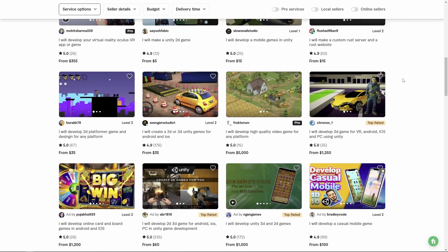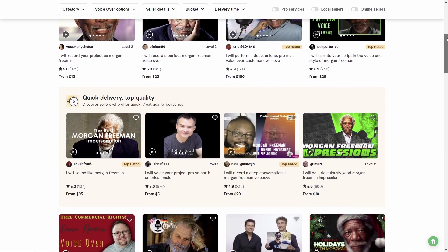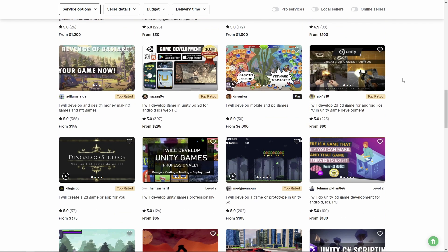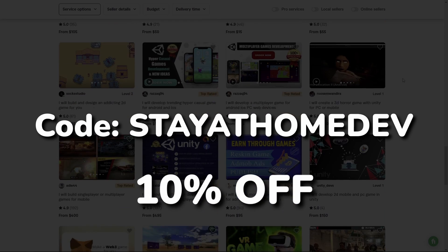I want to thank Fiverr for sponsoring this video. Fiverr offers tons of services in a wide range of categories like programming, AI, and an oddly large number of Morgan Freeman impressions. They also have game developer services, from minor bug fixes to full game creation. If you want to check out Fiverr or any of the developers in this video, you'll find the links in the description. You can use the code STAYATHOMEDEV for 10% off any services.